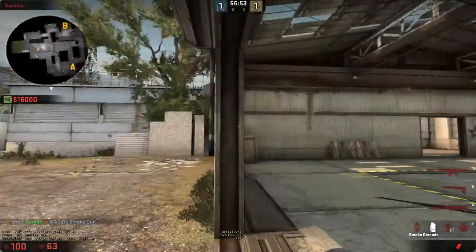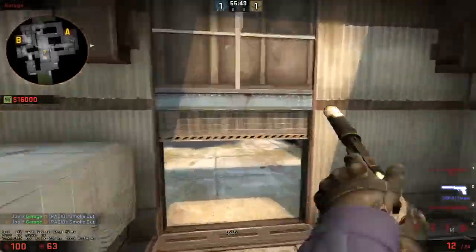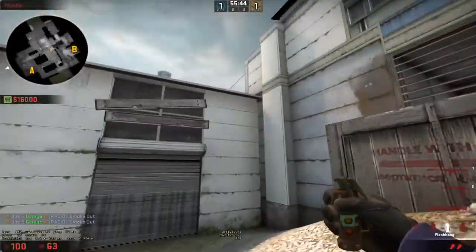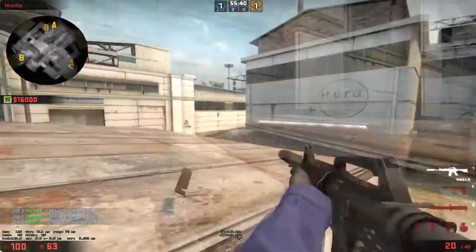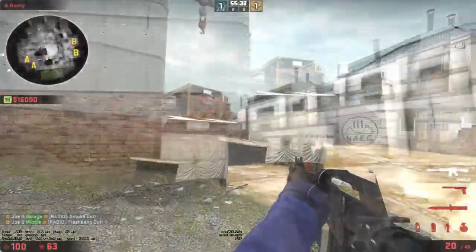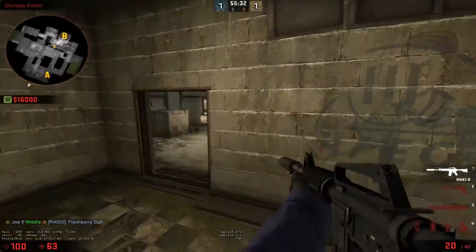One left side, one right side — the simple cross smokes. Then you come up to this wall; doesn't matter where you're at. Aim about here, go ahead and flash out — that'll flash the highway guy. It lands on top of the roof and will quickly blind him. You want to split B, get about two into checkers.